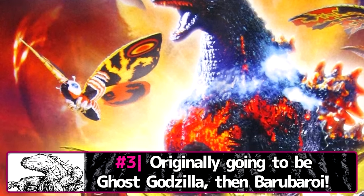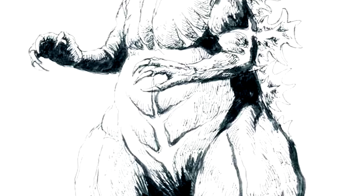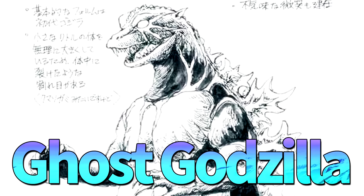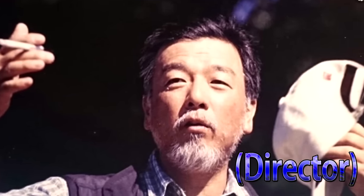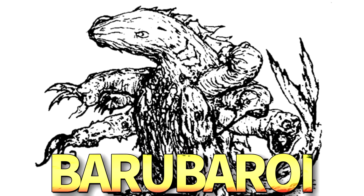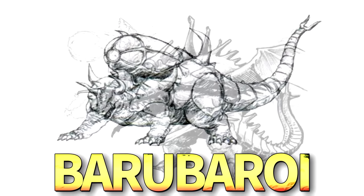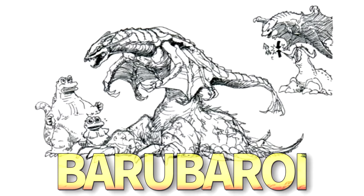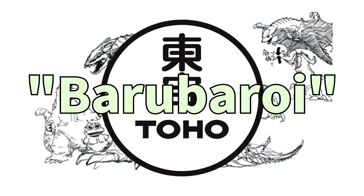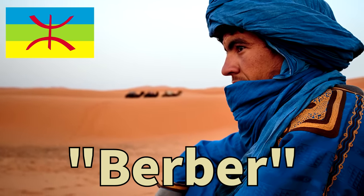When Toho was planning the final film of the Heisei series, it initially considered having Godzilla's final enemy be the restless spirit of the original 1954 Godzilla, under the name Ghost Godzilla. According to Takao Okawara, this idea was discarded because Godzilla's last two enemies, Mechagodzilla and SpaceGodzilla, were also doppelgangers of him. The next enemy considered was Barubaroi, a name applied to both a continuously evolving creature and almost-final Destoroyah concepts that incorporated the Oxygen Destroyer. However, Toho worried that the name Barubaroi sounded too similar to 'Berber,' a term used to describe an ethnic group from North Africa with apparently derogatory origins, and that it could be considered insensitive, so the name was changed to Destoroyah.